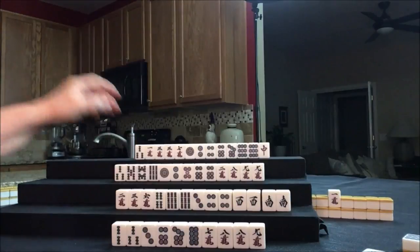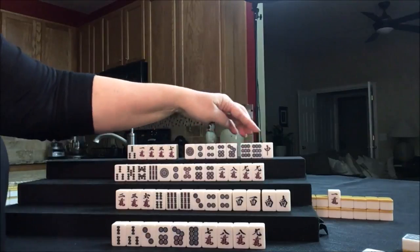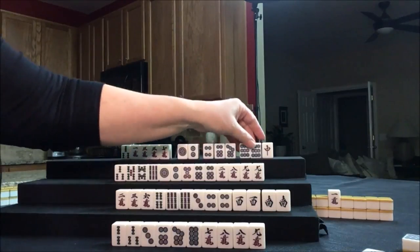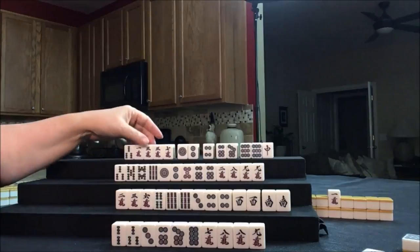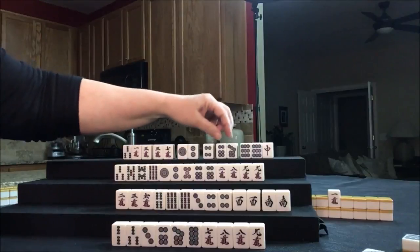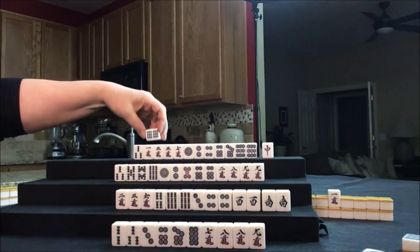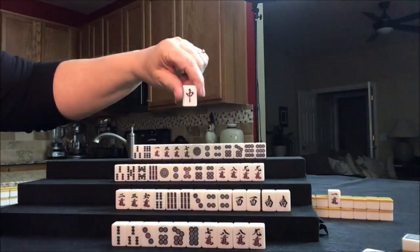Now we can draw for North. If we play Honitsu, we have a potential Chi here, potential Chi here or here. We could Pon that nine, but we would only be left with two more blocks to work with. We're better off — we have one extra Chi potential: one, two, three, four. So I'm not going to do that. We're going to go ahead and commit to Pinfu. We'll keep number tiles because that's going to give us some flexibility. Let's get rid of the red dragon.